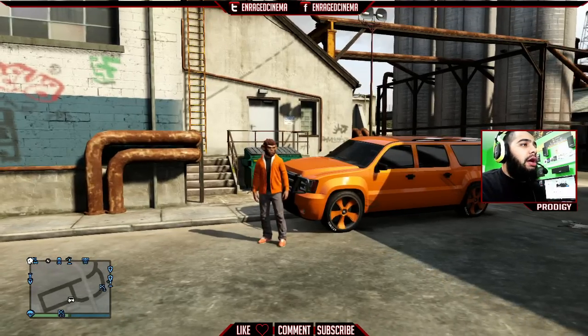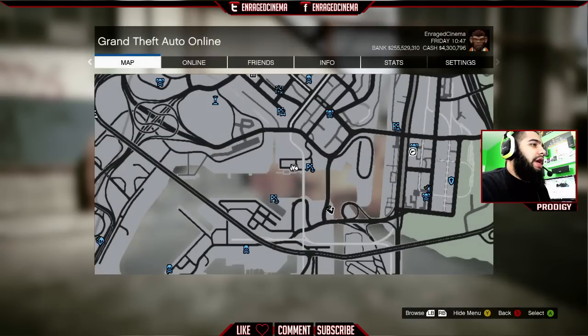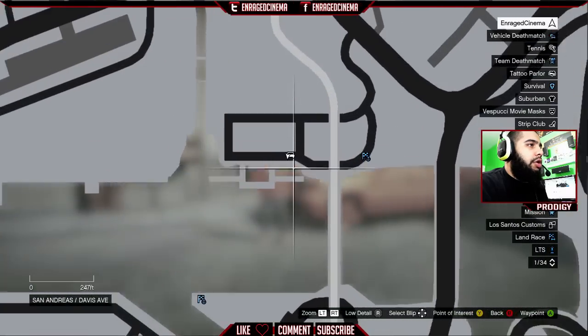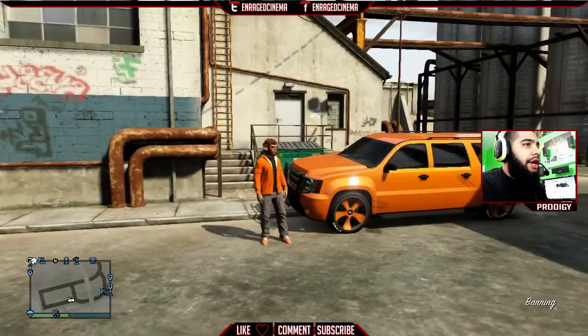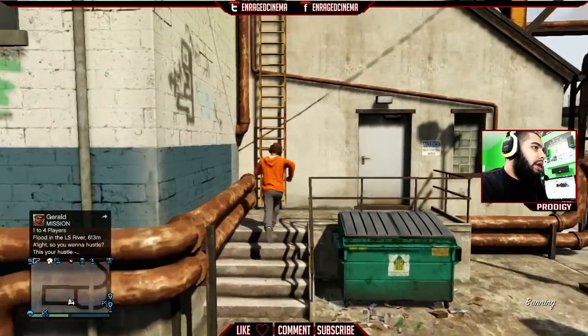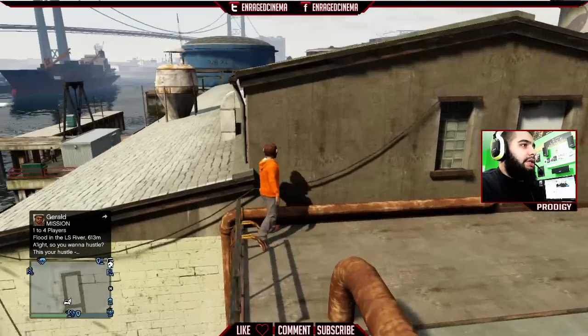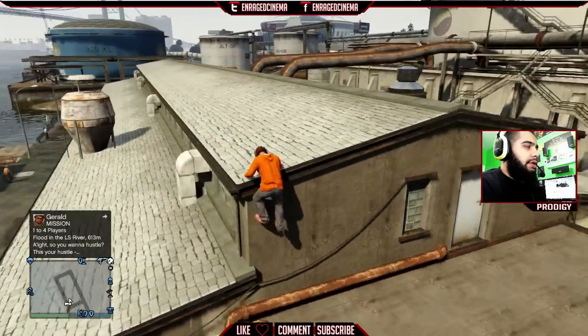It's not really that hard at all. You want to go ahead and come to this location right here on the map — all the way to the bottom corner right here. From here you get out of your car, climb upstairs. Really easy, really simple. And you want to go ahead and line up against this wall right here and jump up to the roof.